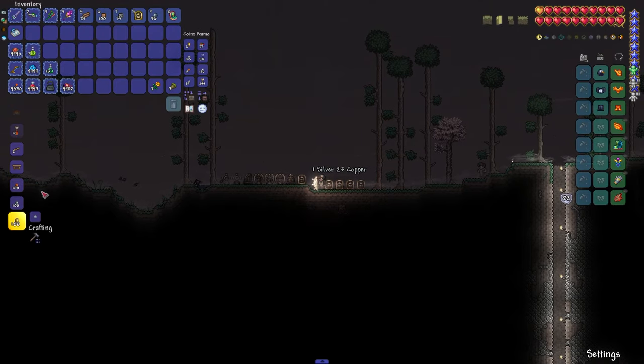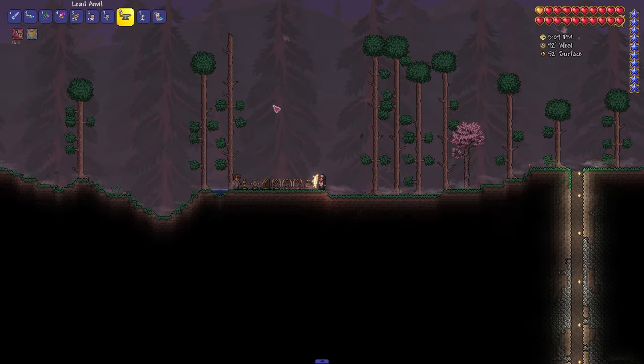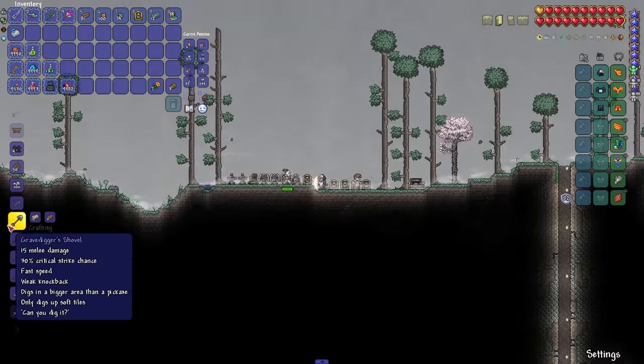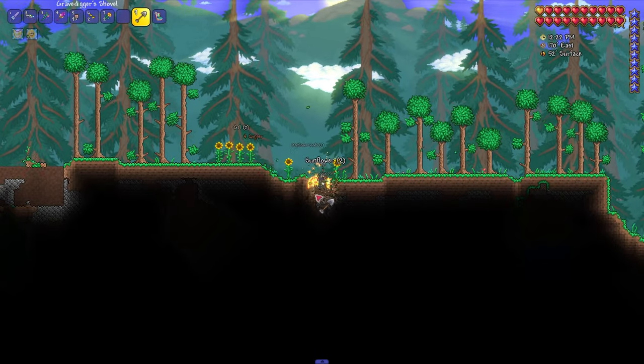Now we can make ourselves a Grave Digger Shovel. We put here an iron anvil or lead anvil, and on it we craft the Grave Digger Shovel itself. Now let's see how it performs.